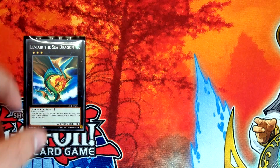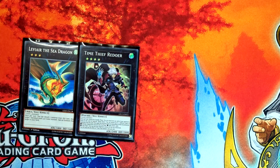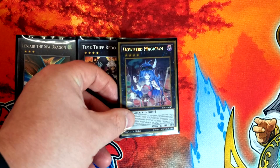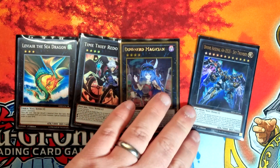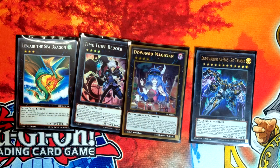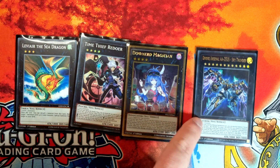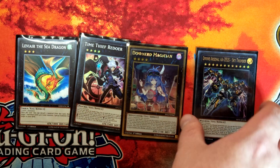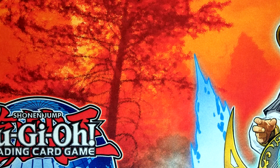Finally onto our Xyz monsters — we've got Leviair for combo, Time Thief Redoer which is really good for grind games and interrupting opponents, and Dark Magician gets turned into this. The one that doesn't do all that much is literally just there to turn into Redoer to get you an extra material underneath — it's a means to an end.